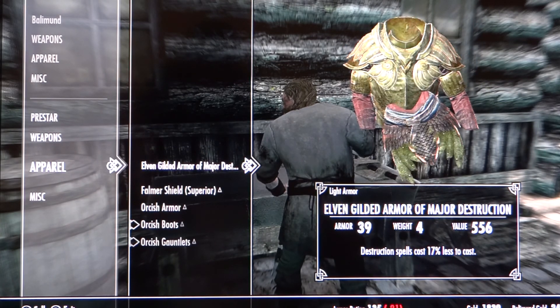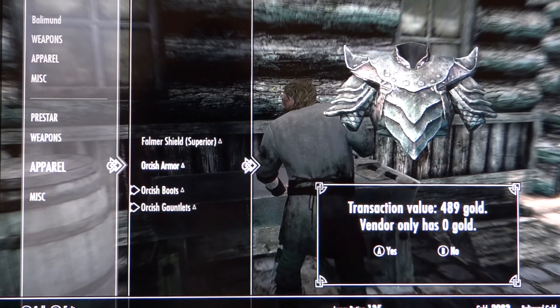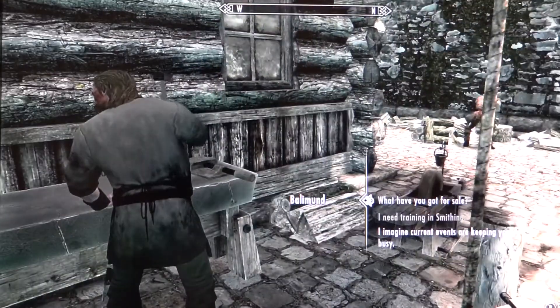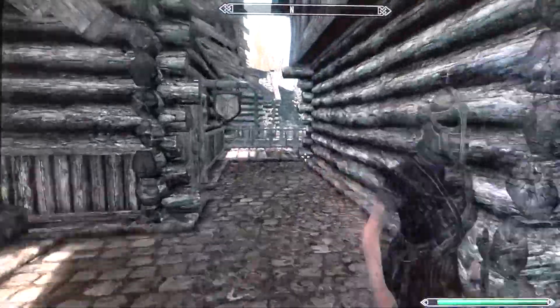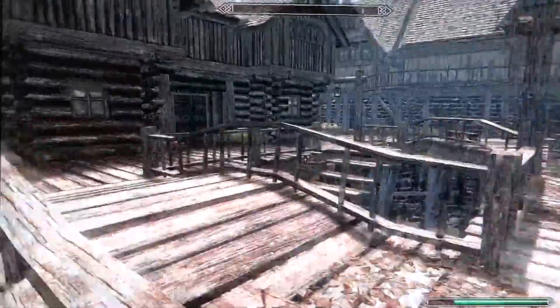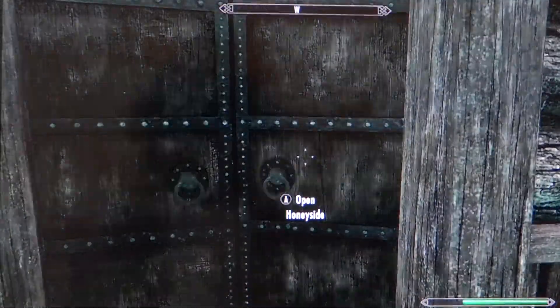Yes, I'm selling for zero. Now I'm gonna go back to my Rifting house and what's gonna happen is they're gonna reappear there. I don't know why this happens but I ain't complaining, because it means I can just sell my armor multiple times to different vendors.